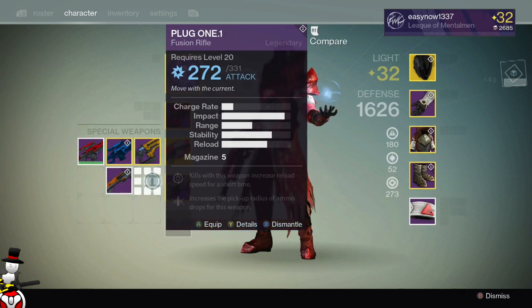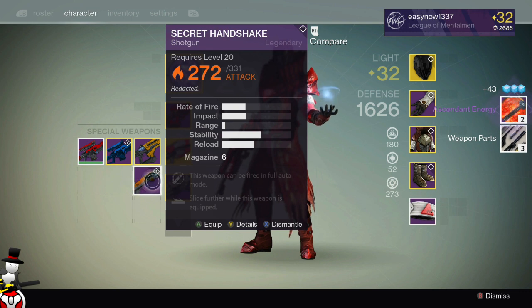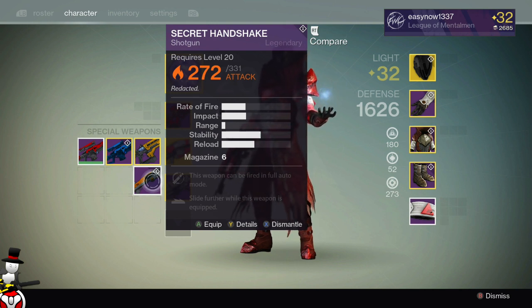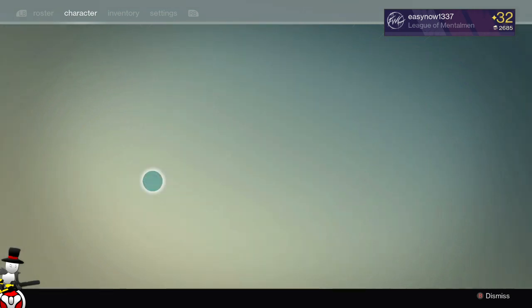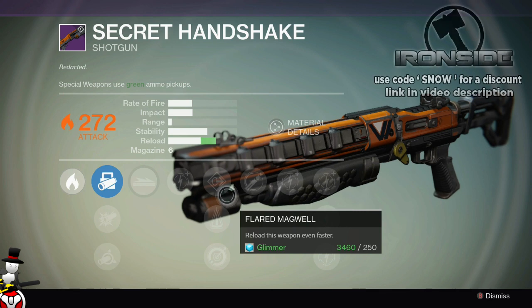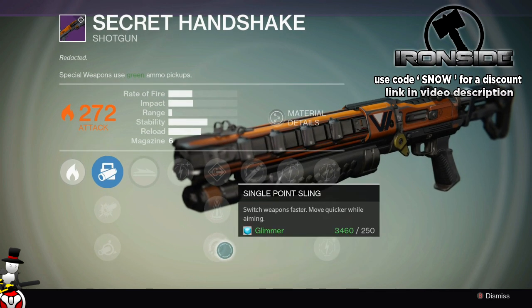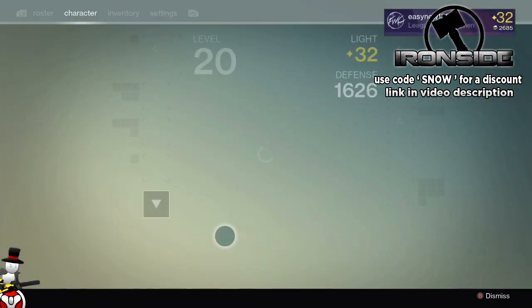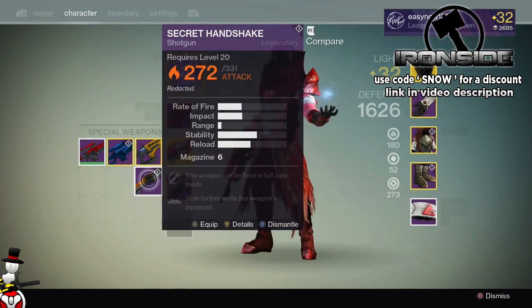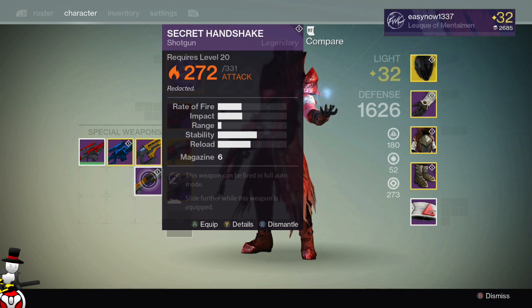I'm not going to use it - it's not a totally bad roll but it's not a great roll either, so that can be dismantled. I could do with the energy just to level up some other weapons. Oh my god, Secret Handshake - this is a PvP monster. People are gonna be mad at me if I dismantle this. Sliding further so you can do some slide shotgunning, it can be fired fully automatic, reloads even faster, and extremely low recoil. I can't in good conscience dismantle it.